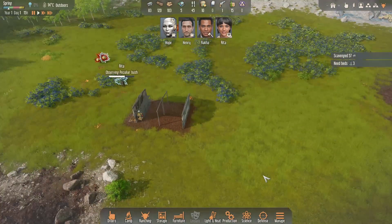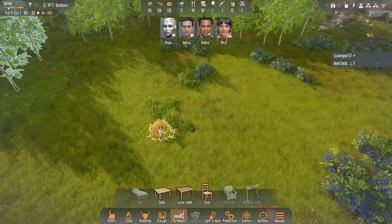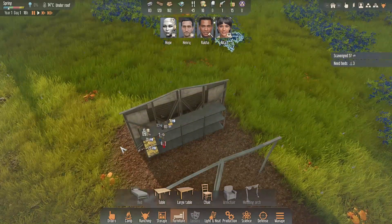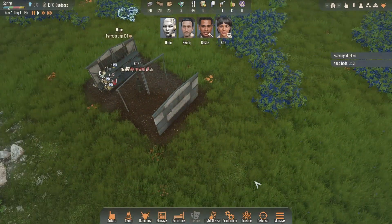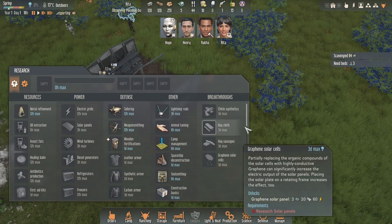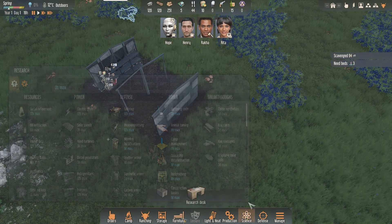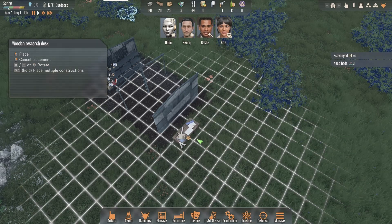We've got the schedule and activities set up. We need beds — we found a few things and need to observe this because it will create hay, which I think we need for beds. Construction materials are being kept in the right stockpile. This game has a massive tech tree — if we look at research there's a lot of stuff to research, and it takes a while, so we should get a start on that.